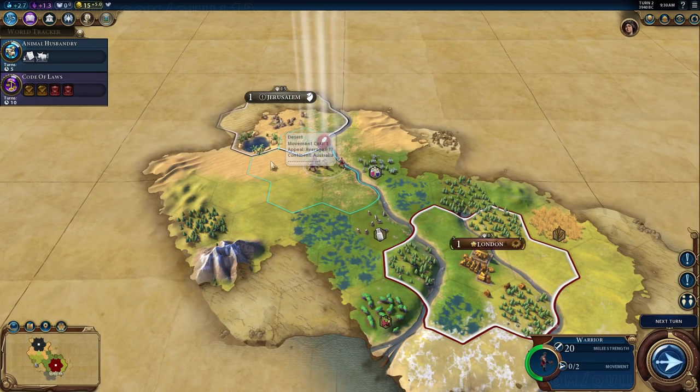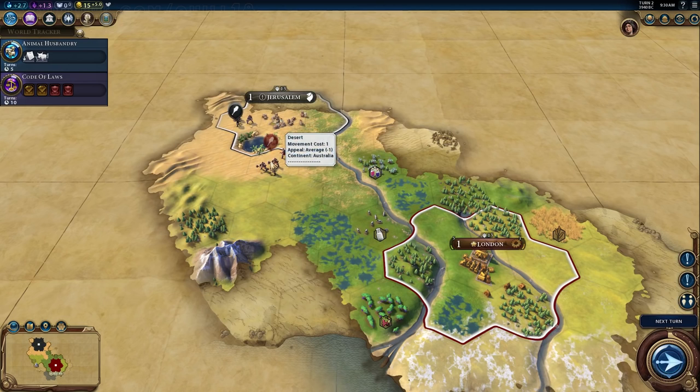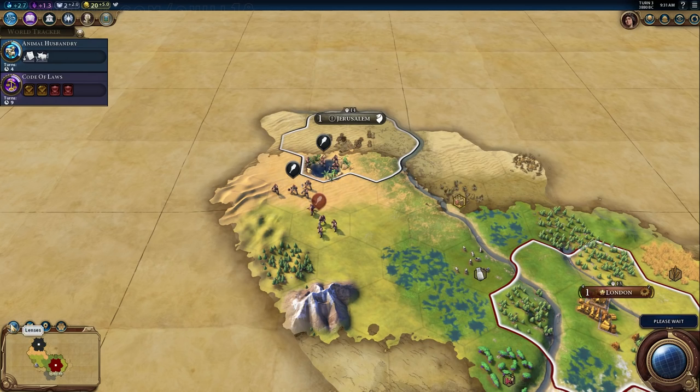We've met a city state — Jerusalem. Also, the reason you're not hearing any background sound or music is because the music would get flagged on YouTube. In the future I'll mute the music but keep the gameplay sounds on. If you watch anyone else's video of the same event, they'll have to do the same thing — it's just a reality of being a YouTuber. Jerusalem over there has a couple of warriors; it's a religious city state, and we'll be looking into city state mechanics and how envoys work.